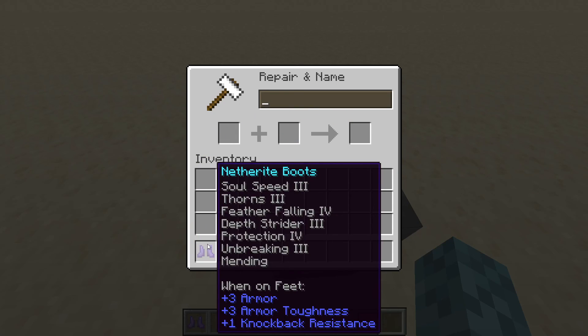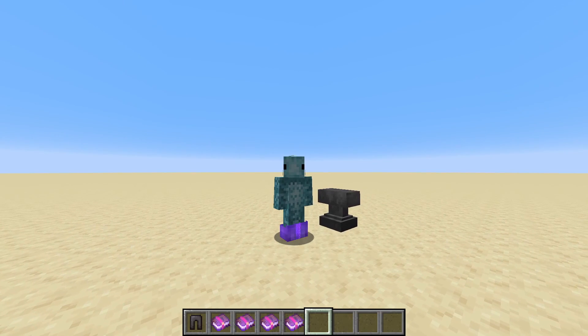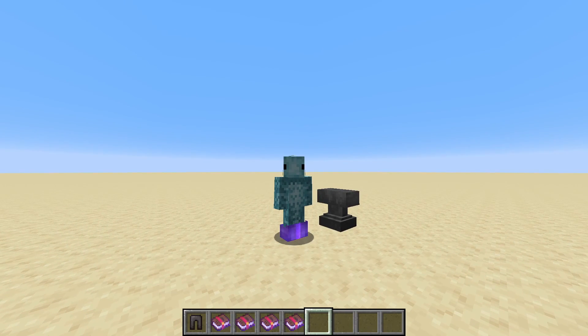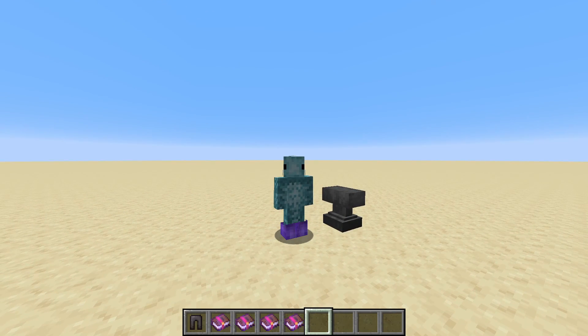We should get a surprisingly low cost of only 21 levels to get a pair of boots with 7 different enchantments on it. Our enchanted boots turned out pretty well — we had 8 items in total, so it was pretty easy to pair them all up.